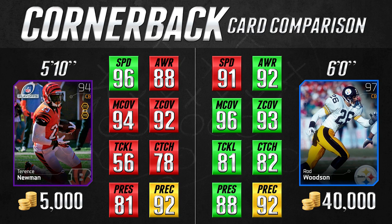Newman has good awareness at 88 — it does lag a little behind Rod Woodson's 92 — but it has pretty similar statistics in man and zone coverage: 94 man coverage and 92 zone coverage, making it very versatile. The big thing it has over Rod Woodson is 96 speed versus 91 speed. A 5-speed difference at cornerback can be the difference between a knockaway or a touchdown for the opposing team. Although Rod Woodson is good at man coverage, zone coverage, has nice press and good play recognition, the speed kills when he has to go up against a 99-speed wide receiver like Randy Moss.